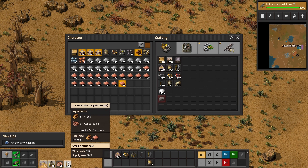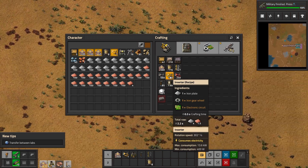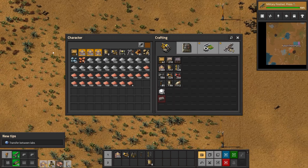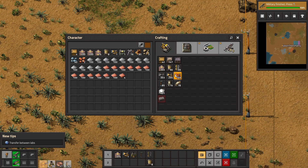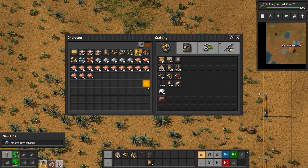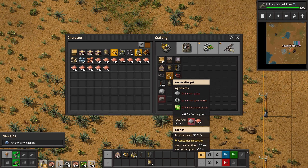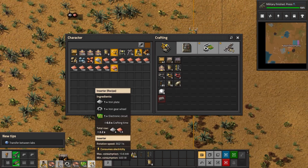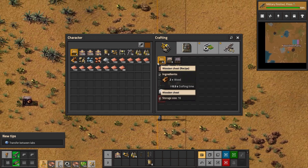Now let's do the inserters, I need 144. Let's just put a lot of the stuff in a chest so I don't have to keep pressing right-click to limit my amount. I need 144 — that will do. Now we've got the belts, the inserters, the furnaces, the power poles. Now we need long inserters, underground belts, and splitters, which should be pretty easy.